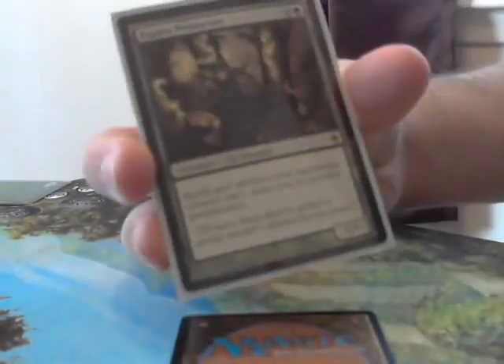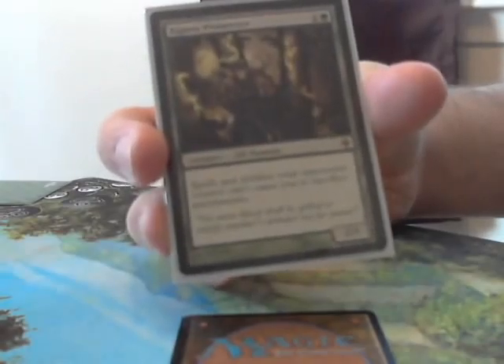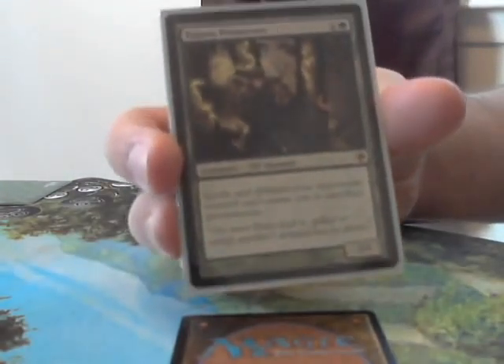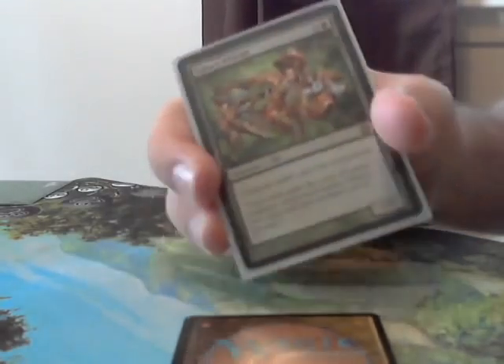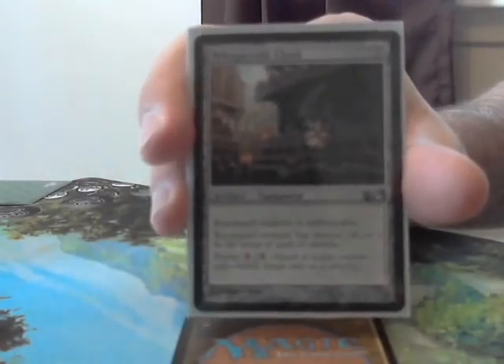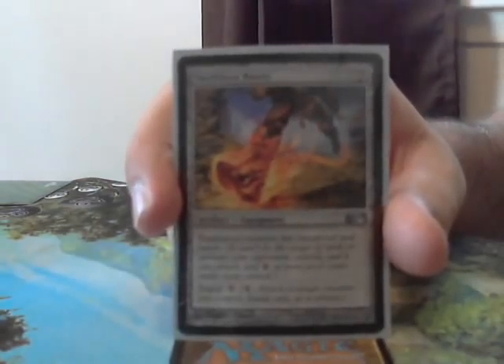The final 4 non-land cards are: Tajuru Preserver — a 2-cost 2/1 that basically protects you from Eldrazi and other sacrifice effects, as spells and abilities your opponents control can't cause you to sacrifice permanents. Gaia's Herald — a 2-cost 1/1 where creature spells can't be countered, though keep in mind this means your opponents' as well. Then the 2 other equipment: Whispersilk Cloak, giving Azuri shroud and making him unblockable, and Swiftfoot Boots — paying 2 and then 1 to give your creature haste and hexproof is pretty good.